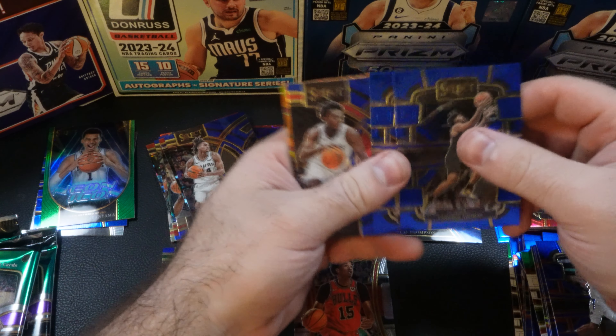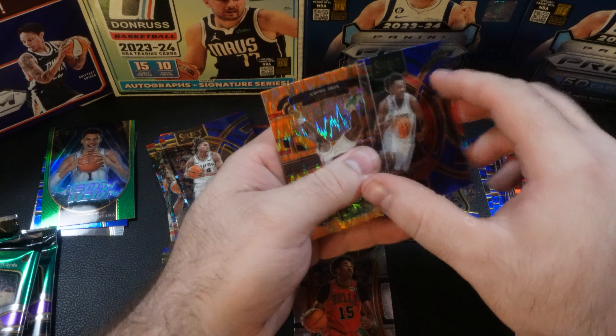We're going to have Cameron Thomas, Julius Randle, Kobe Brown — and that's going to be on a premiere. And we have Kobe Brown on the orange parallel. Paul George, James Harden, Kobe Brown, and Ossier Thompson on the premiere. We're going to have Cade Cunningham, Noel Clowney, Jamal Murray, Rookie Revolution Kobe Bufkin.